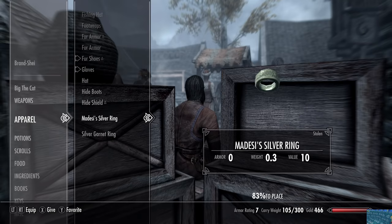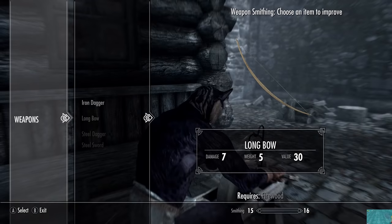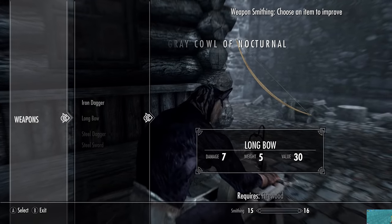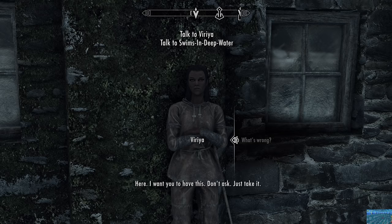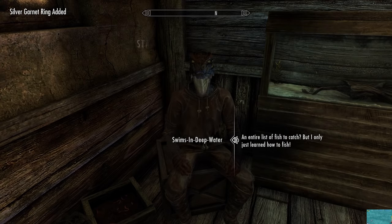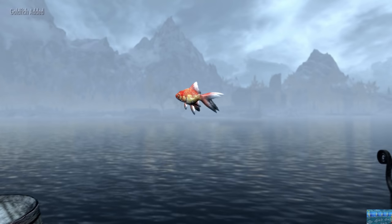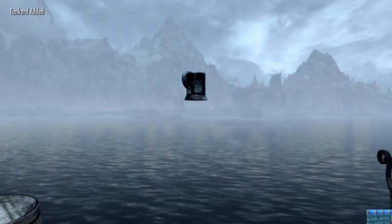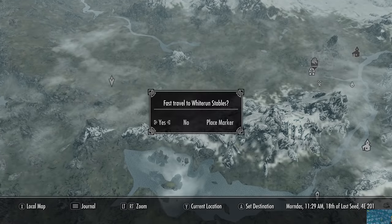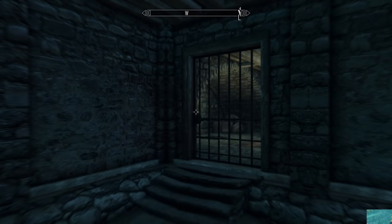Taking the carriage to Riften, I get briefly sidetracked from my fishing journey and end up helping out Brynjelp with his leading problems. I should mention at this point I tried to sharpen the fishing rod at a grindstone, but sadly that isn't something we can do. Finally I get to the Riften fishery and get two quests from Vareia — Swims in Deep Water wants me to catch four different fish, two of which I'm able to catch right here at the fishery along with a majestic tankard fish. Vareia wants me to catch a juvenile mudcrab that seems to be near Whiterun, so travelling back I go to make my way to this mudcrab when I'm suddenly stopped by the guards and thrown in jail.